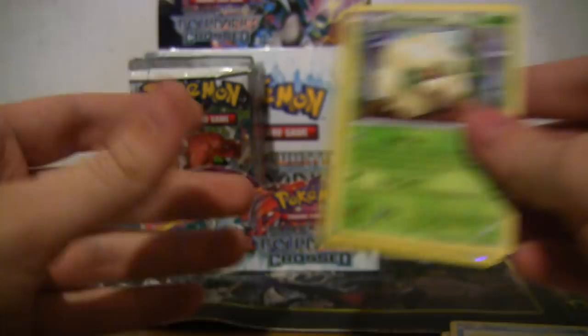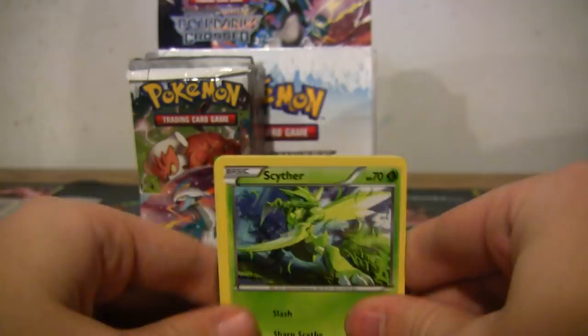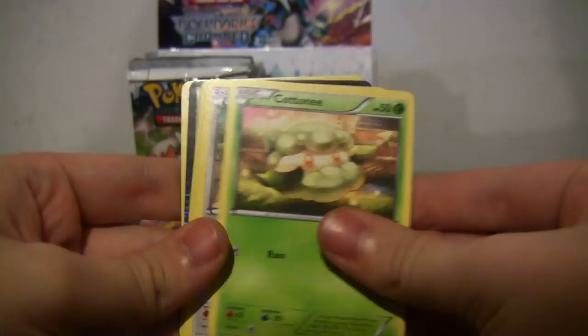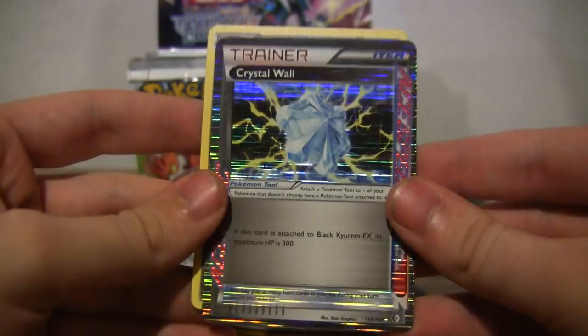You sounded disappointed. I don't know — I have nothing over here, I want the goods. Okay. Scyther, Cottonee, Skitty, Tranquil, Mandibuzz — this Aspertia City Gym, Crystal Wall! I don't have that one yet. And also a Black Kyurem — how many A-specs are there Josh? Four. So I now have three of four.